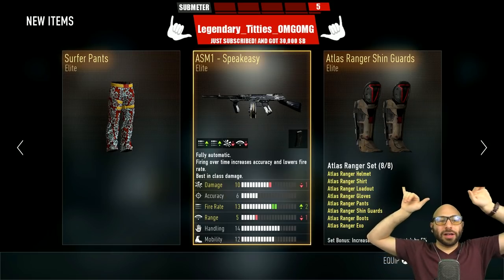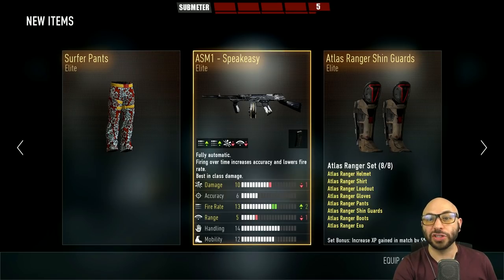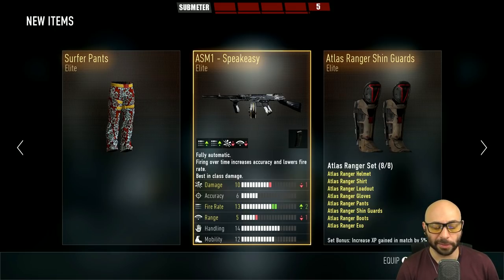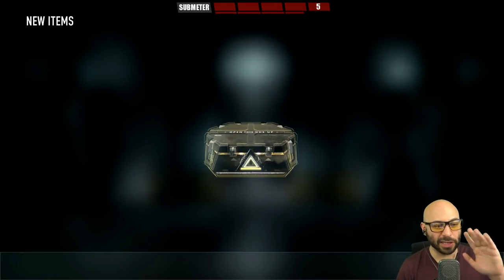Thank you — I think they're pretty good too. Welcome to the UniBro Elite, thanks for subscribing. 30,000 Swift Bucks for you, and since we have 5 subscribers in a row, everyone gets 50 Swift Bucks — that's if you're at the live show at twitch.tv/swiftor, live every day at 3pm Eastern. If we reach 25 subscribers in a row, everyone gets 5,000 Swift Bucks, used for placing bets and getting into my game. Speakeasy — we already have one of those. Surfer pants — very Hawaiian. Number 22. We already had a Speakeasy, boys.